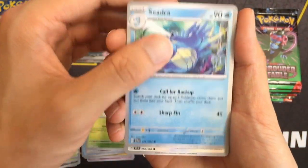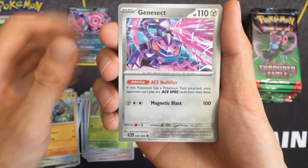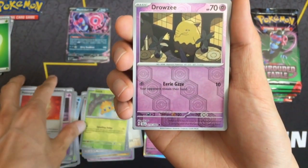Houndour, Seedot, Eevee. Speaking of Seedot, I think I'm going to open the Kingdra box at some point.